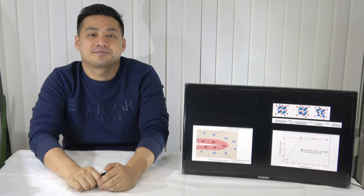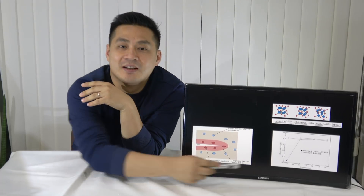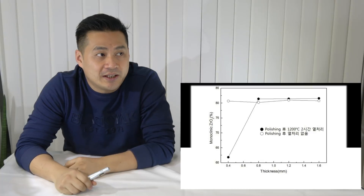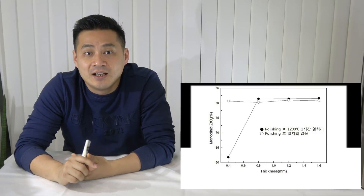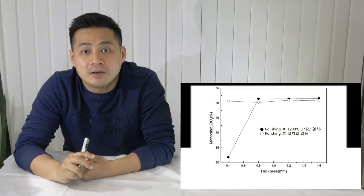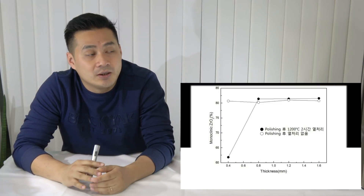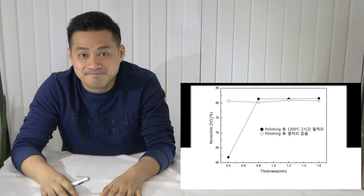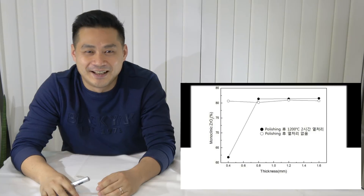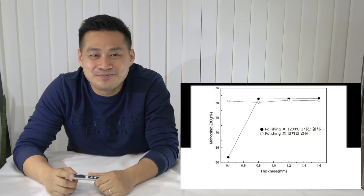Here is good news. If the zirconia got mutation, it can come back to tetragonal when reheated again. Look at this. There are two zirconia samples that have 0.4mm thickness — a white one and a black one. The black one was re-heated at 1,200 degrees after some shock, and we can see the monoclinic rate was decreased compared to the white one. So you don't need to worry about fracture.